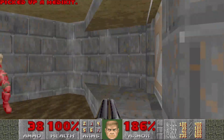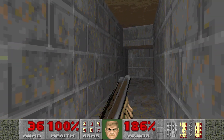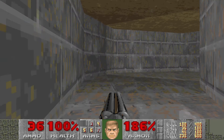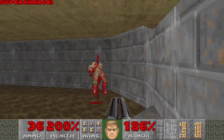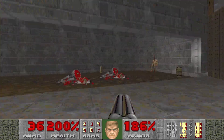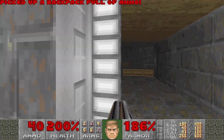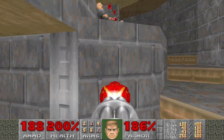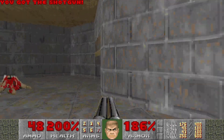When we hit the switch we'll open these doors, but there's also a door on the other side. When we go here to kill that imp we'll get to our next secret with a soul sphere. This map has six secrets; that soul sphere is the third, after we got those first two ahead of time by hitting those switches.